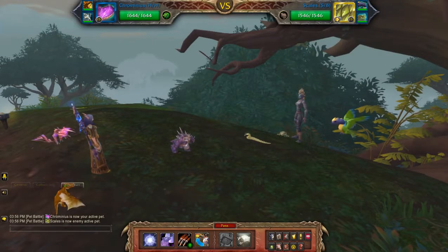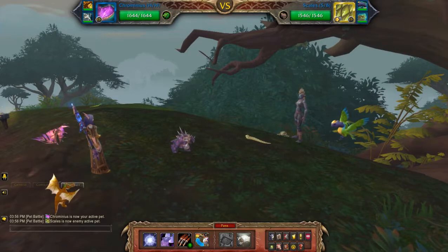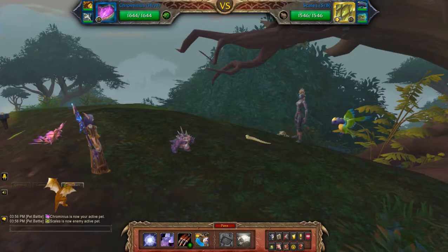Hey everyone, this will be my dragon team against Zujai. As usual, patrons will have access to the rematch string as a special perk for those who support the channel. If you're not sure what a rematch string is, you can check out the link below, but essentially it allows you to auto load all of the teams that I use including the breeds and abilities. So if you follow a lot of my strategies you should find that helpful.